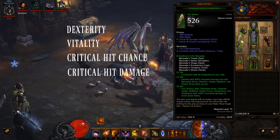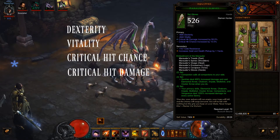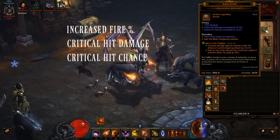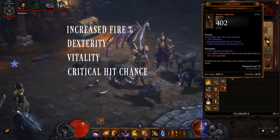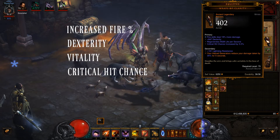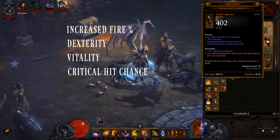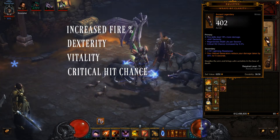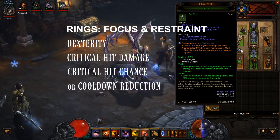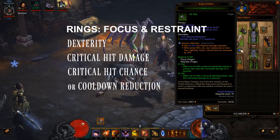For your gloves — Dexterity, Vitality, Crit Hit Chance, and Crit Hit Damage. For your Hellfire Amulet — Increased Fire Damage, Crit Hit Chance, and Crit Hit Damage. For the Bracers, you want Wraps of Clarity, with stat priorities of Fire%, Dexterity, Vitality, and Crit Hit Chance. You really want Dexterity, Crit Hit Chance, and Crit Hit Damage, and if need be, you can reroll one of your Crit Hit Chances into Cooldown Reduction.